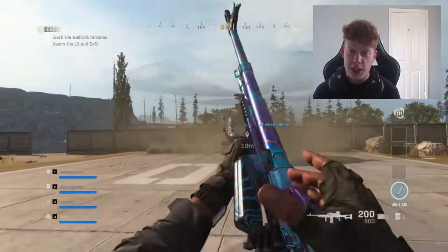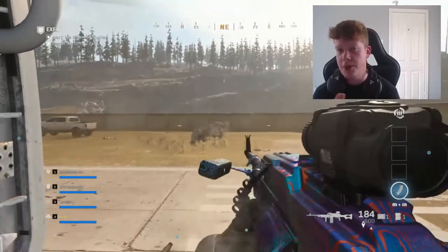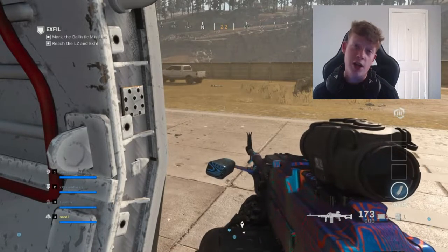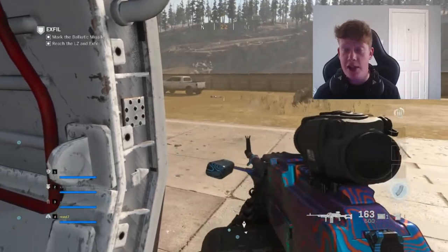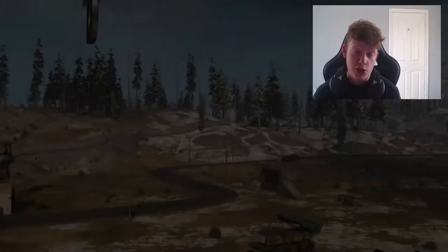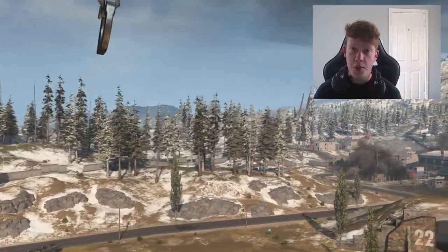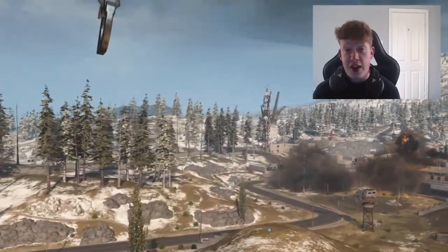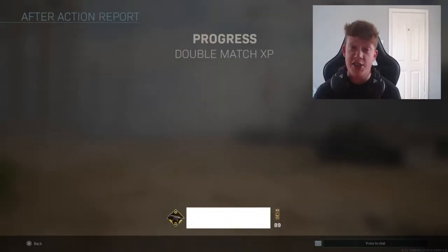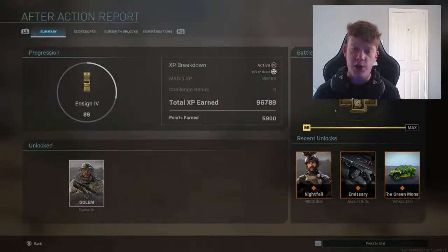Three top tips: number one, juggernaut suit times three — they're 1,000 points each, and after your first playthrough you pretty much double your points every time. I've never run out of points. Number two, take out the snipers — if teammates leave without you, the juggernaut suit has you covered. Number three, destroy the helicopters. Everything else comes naturally once you get the hang of it. You'll complete it every single time and get between 50,000 and 150,000 XP depending on kills and proximity to objectives.